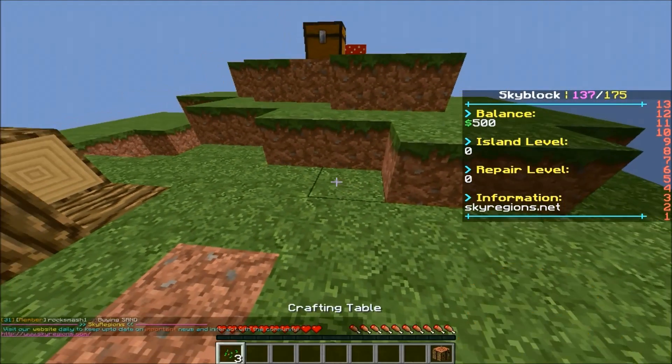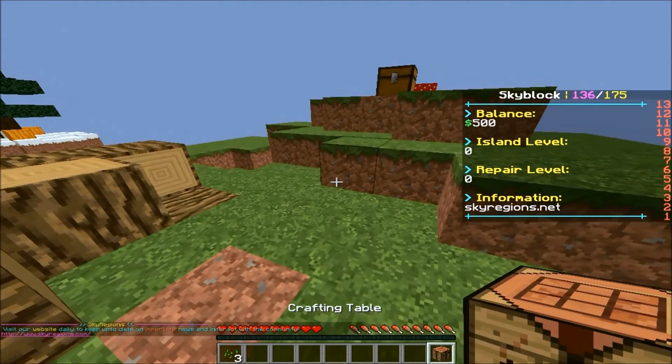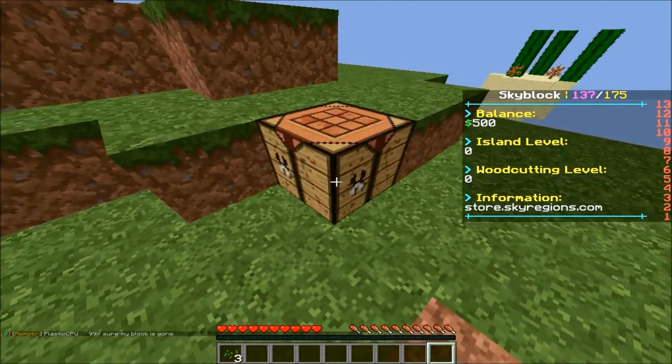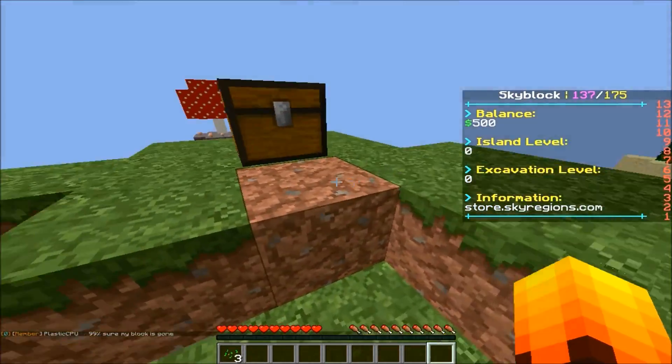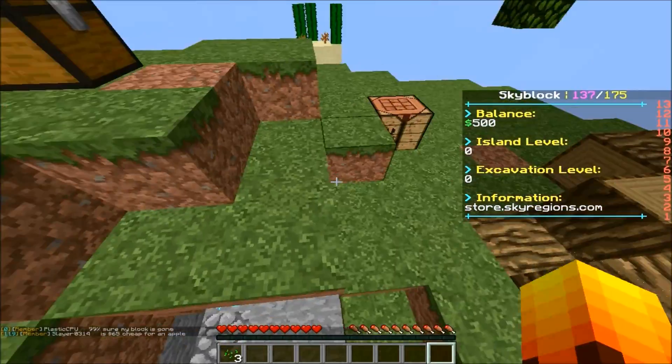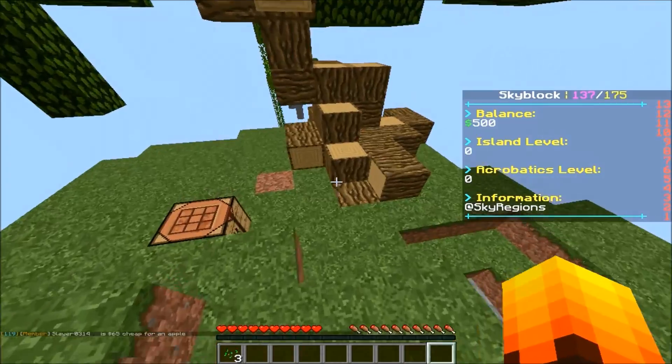Let's get this piece of wood and make a crafting table. My cup of tea is in the way so I can't see my inventory - I'll just move it. I'm going to make the island flat and go down to bedrock - there's actually only one bedrock block.